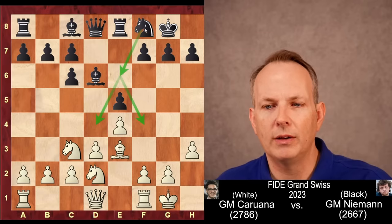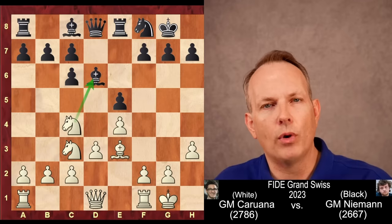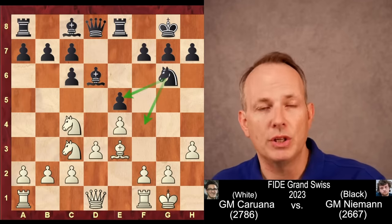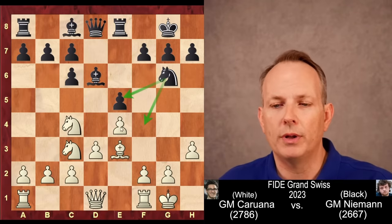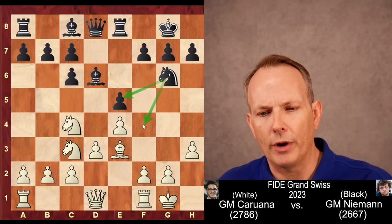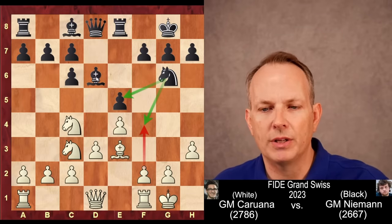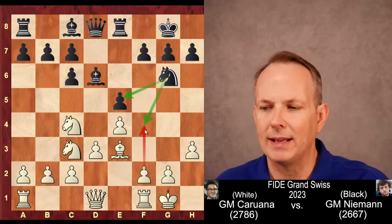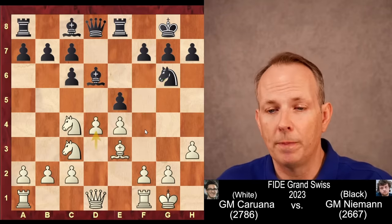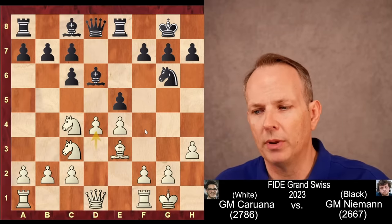Knight to F8 — this knight could possibly reroute to E6 and hit D4 and F4. Knight to C4, again putting pressure on the bishop at D6 as well as that pawn. And here Hans Niemann plays the move Knight to G6, an interesting and looks like a pretty good move. Not only is he overprotecting the E5 pawn, but he's sort of clamping down on the F4 square, which is a very natural pawn break for white in this structure. But Caruana has another pawn break, and he plays it here: D4. He has to play a pawn break at some point, so he plays D4.